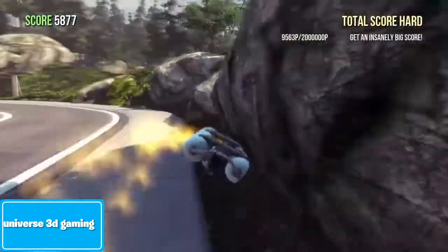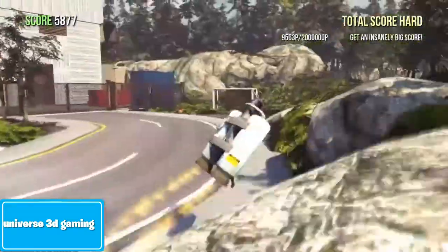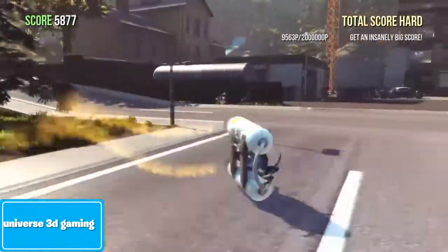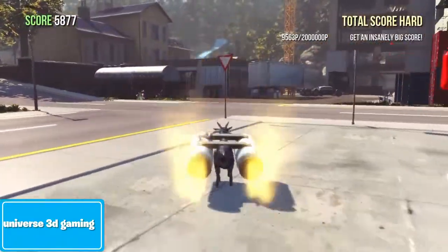You can go in whatever direction the Jet Pack takes you. Sometimes you can get a glitch called the splits where you're walking around normally but the Jet Pack is still on.